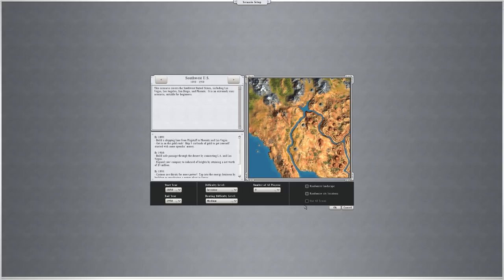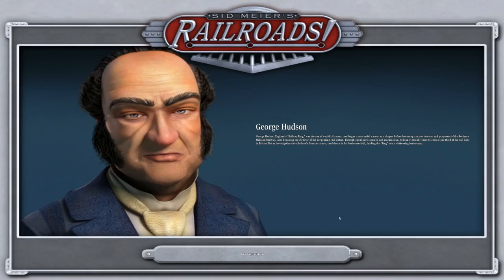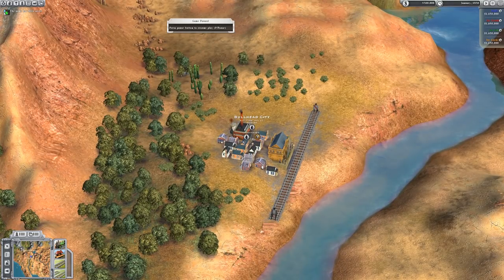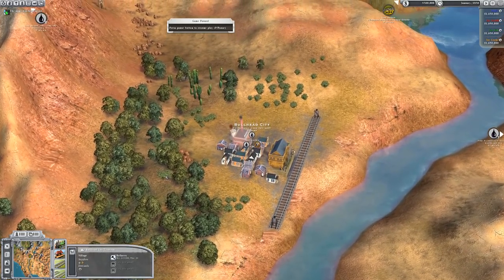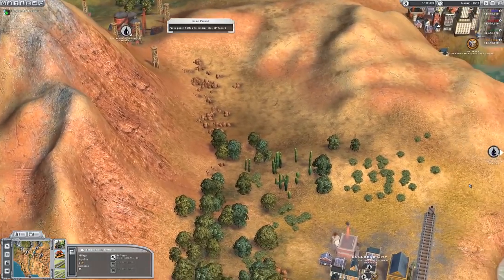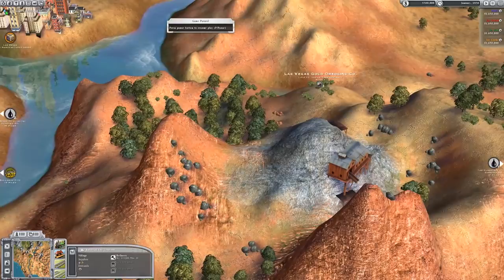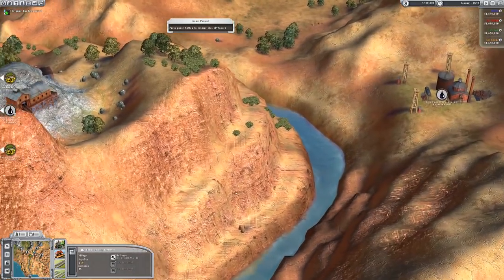Starting year and difficulty is all default. We'll click OK and see how long it takes for us to fail this thing. We'll just pause for a moment and check where we are. We are currently in Bullhead City, which looks like it has a refinery — yes it does — and that is good because there's oil over there, oil up there, and oil over here.